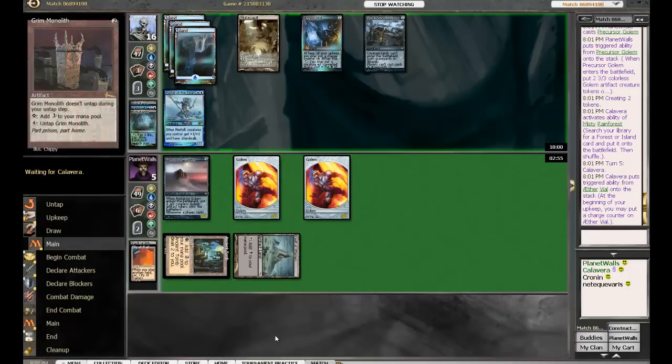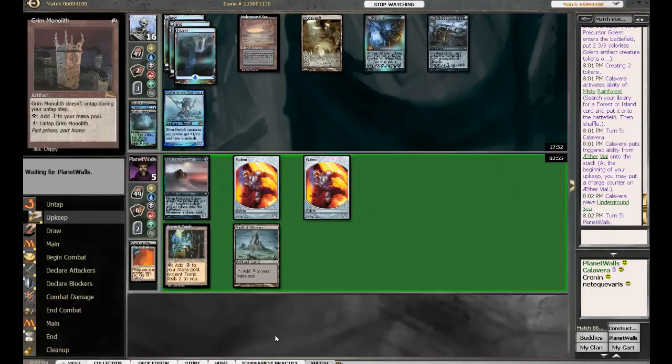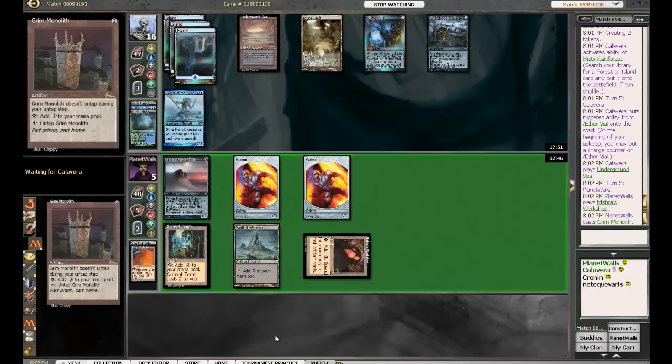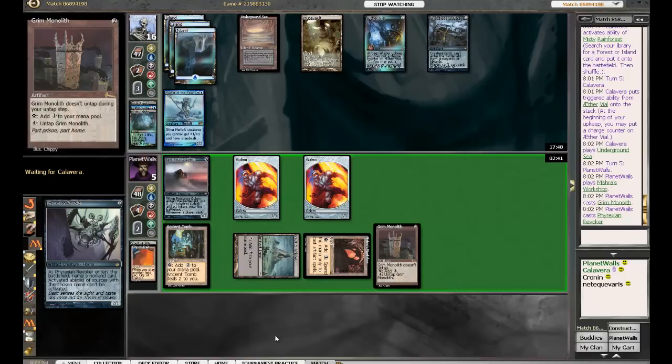Is there another Ancestral? He's got a couple of them — nope. Well, this could get interesting then. I don't think it could — I would say it IS interesting. Planet Walls has pushed himself back into this game and it's about to explode here. Nine power for five mana can do that for you.